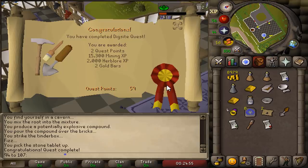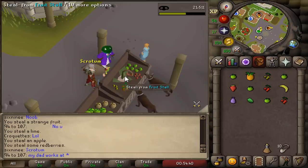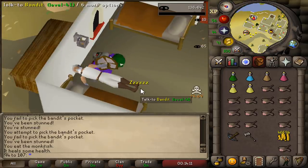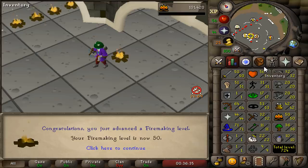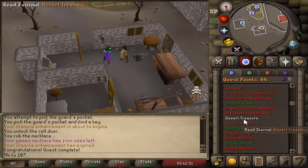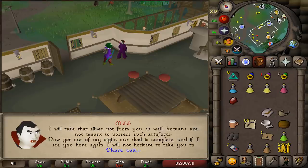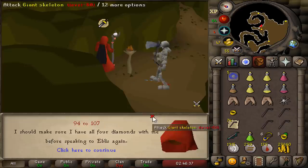The Dig Site completed — bunch of levels achieved. The Feud completed. I spent the entire day for this: 53 thieving, 50 firemaking. Tourist Trap completed, Temple of Ikov completed, Troll Stronghold completed. And we can now finally start Desert Treasure. I've done this quest so many times I didn't even need to use a quest guide.